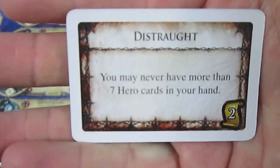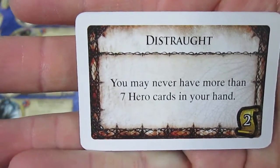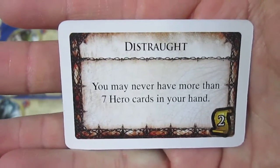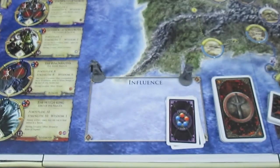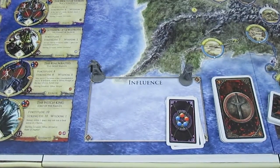And it is Distraught — you may never have more than 7 hero cards in your hand. For Argolad that's not going to be an issue; however, he does now have that corruption as well as being Cowardly.